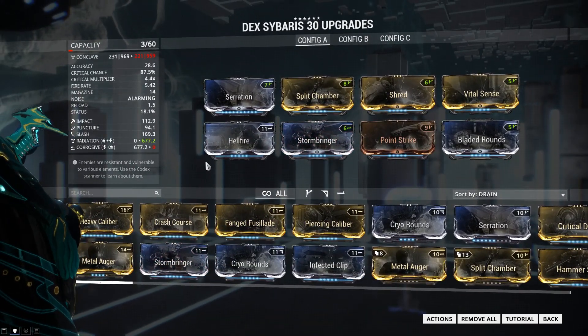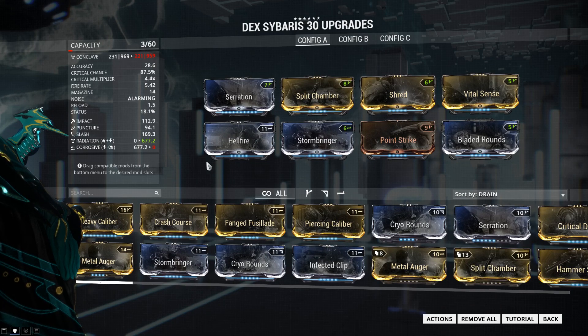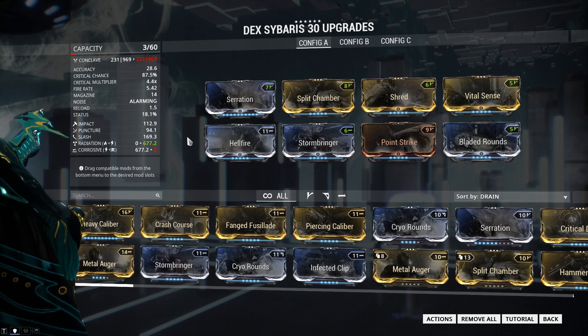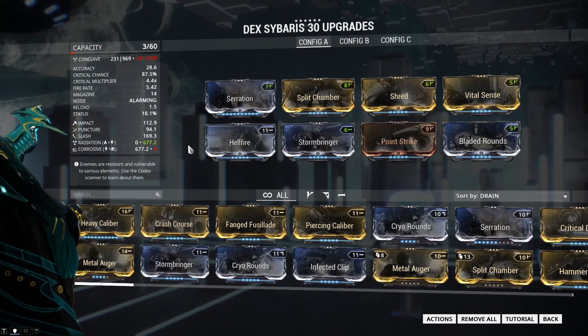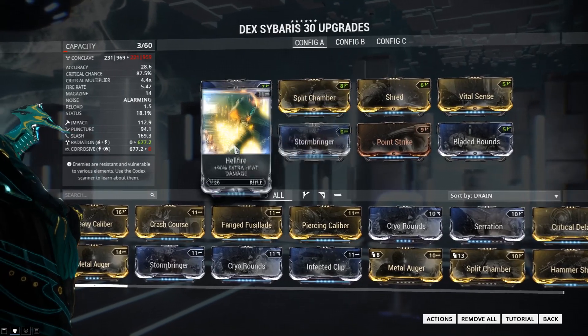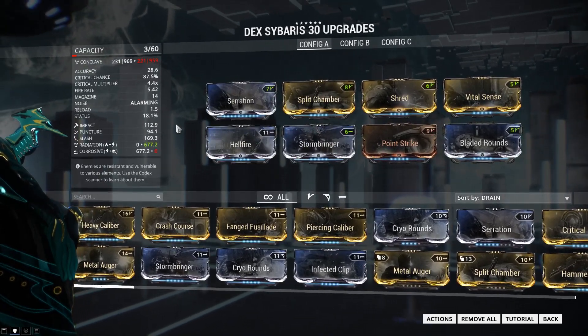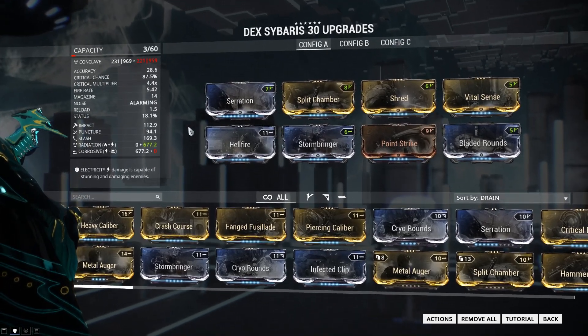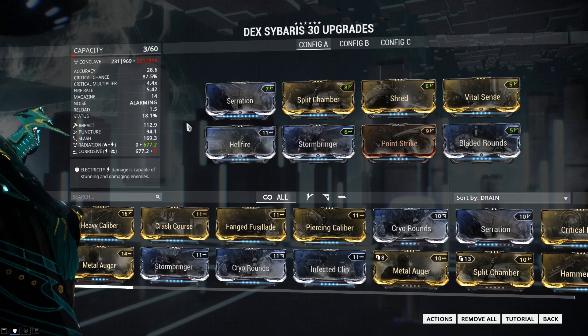I noticed a lot of people in the comments saying they use different elements — you can. The elements I use in my video are just placeholders to show you that an element goes there; it can be any combination you want. With the base damage we have and the Crit Multipliers, you're really not gonna notice that much of a difference against most targets. That's pretty much the build — these are the stats here, very impressive, a nice upgrade over the regular Sybaris.